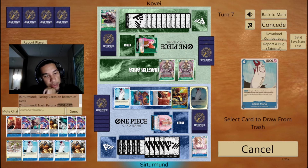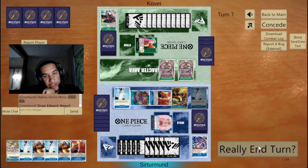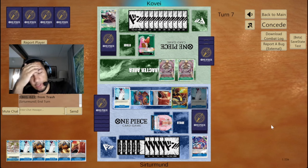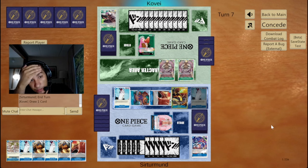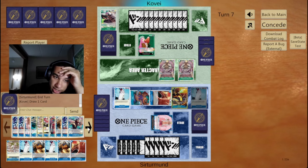Let's just play this Gecko here and grab the Weevil, so that we have extra draw on the next few turns. I'm still at 5 life, so I don't care about the opponent attacking into my life. However, the scary part is going to be like a Zoro, since I don't have Red Rock. Kaido can kill one of the Dolfies next turn. If I had another Kaido, that would have been such a much easier turn.